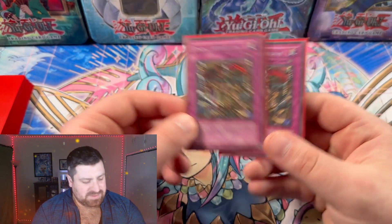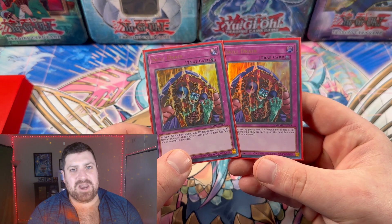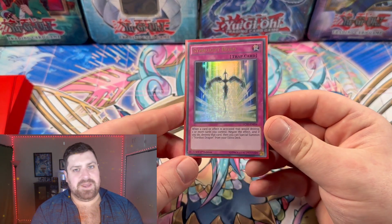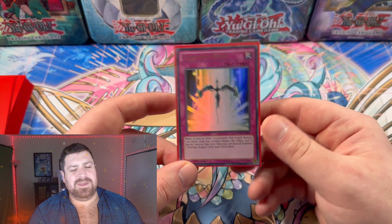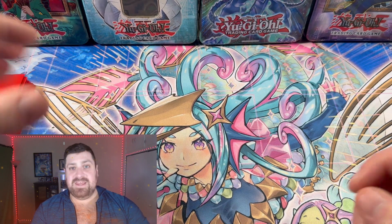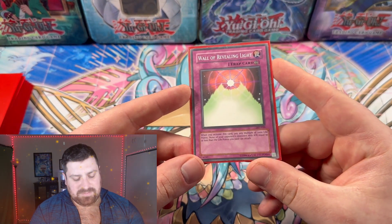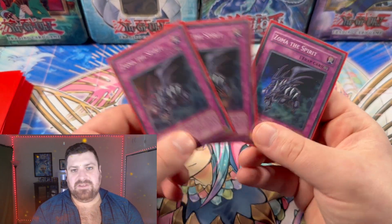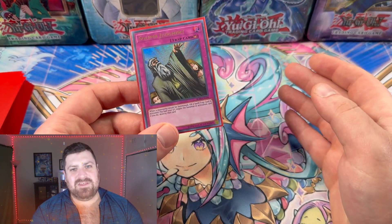Another beautiful Edison staple — Royal Oppression, though it's quite costly nowadays. We're running two copies of that and two copies of Skill Drain to lock down the opponent and keep those continuous traps up. We also have Starlight Road because opponents will likely play Heavy Storm going into game two or three — you might as well cheese out an easy Stardust. Next is Wall of Revealing Light, another wonderful continuous trap great for stalling.